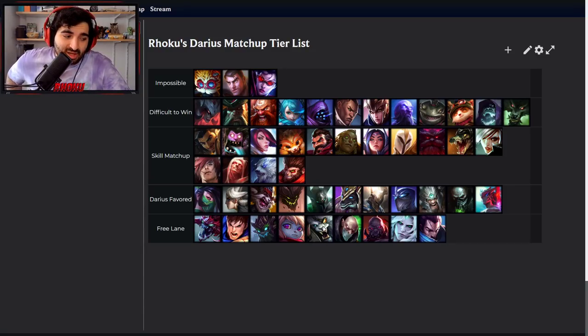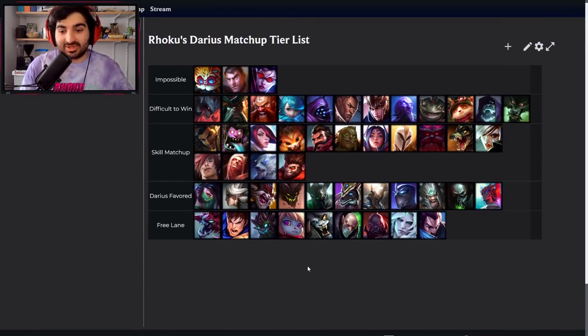Rengar can jump on you, get stacks of his Q, and at full stacks can cheese kill you. He's very good at doing this. But after level 3, it's just completely free. Once you get level 3 against Rengar, he is cat food instead of a cat. Just kill him.